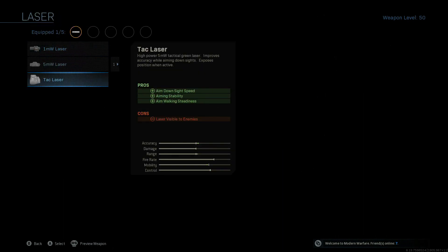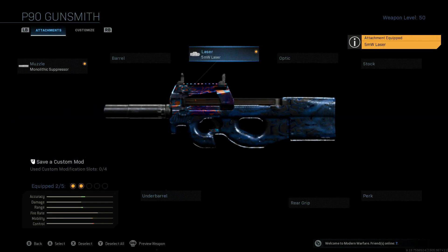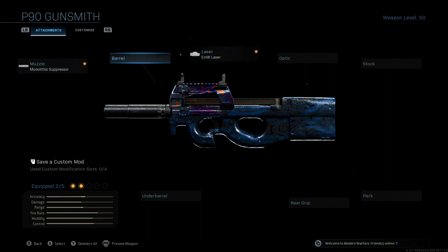If you wanted to, you can trade out the laser that we're going to be throwing on. We're going to be throwing on the 5 milliwatt laser, mainly for the hip fire benefit that it adds. It also gives you quicker ADS and helps with your accuracy. You can always swap it out for a longer barrel if you did want better range and didn't care quite as much about the ADS time. But since we're playing on these smaller maps, definitely want to go with the laser.